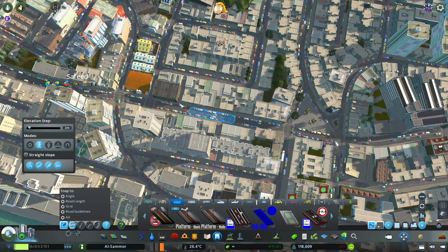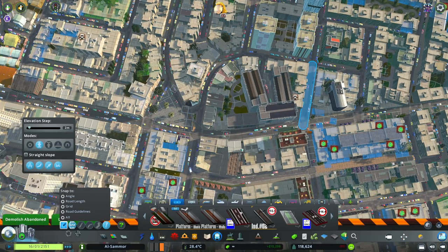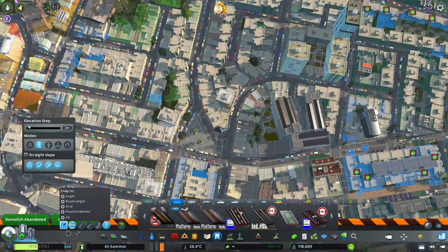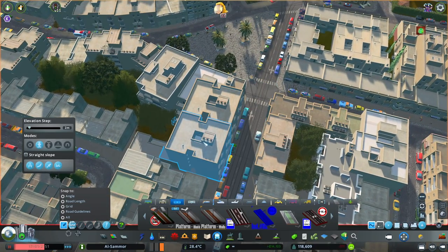I've actually gone back to doing the tram line that has the parking on the side. I think that looks a little bit better — a little bit more lived in. The only thing is I have to go through and move some of the buildings back because they're quite close. The old road I was using was a lot smaller. So we'll just go through and do that quickly.